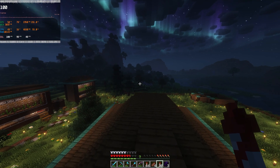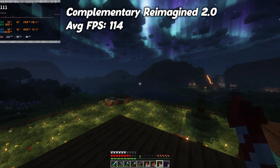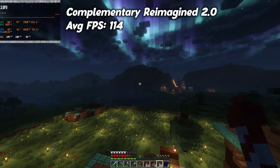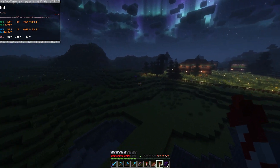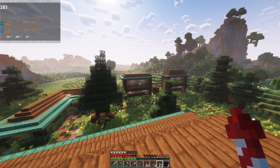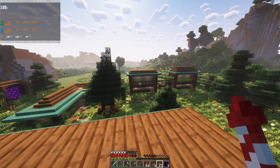Without further ado, let's get into the first shader, which is the one I'm using right now, called the Complementary Reimagine Shaders 2.0. These shaders have an average FPS of around 114. In my opinion, I do think they look the best out of all of the shaders on this list, but they do perform the worst. These shaders look really, really nice and you get really good performance with them too. All of these shaders will be linked in the description below if you want to download them.